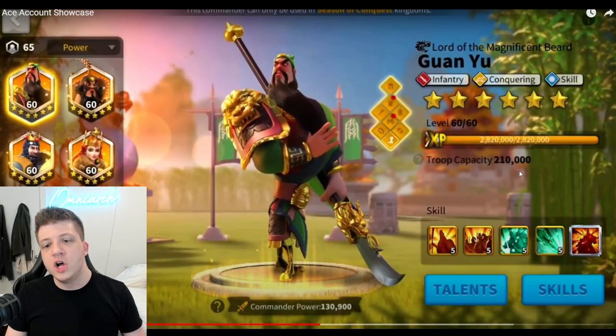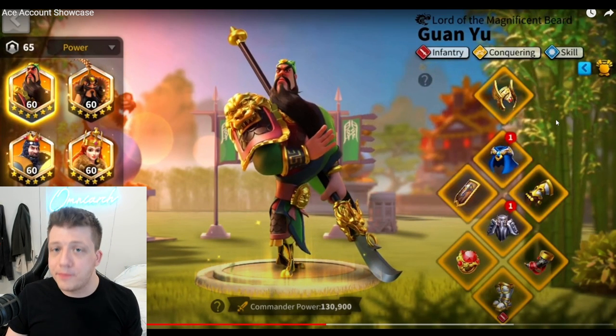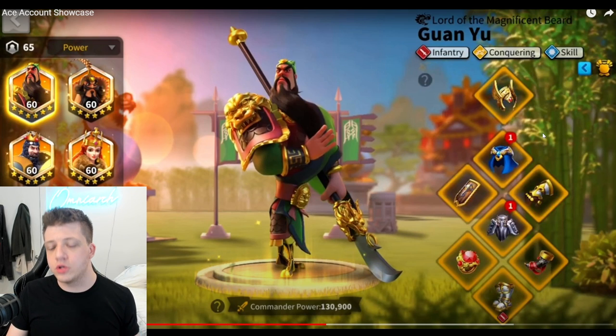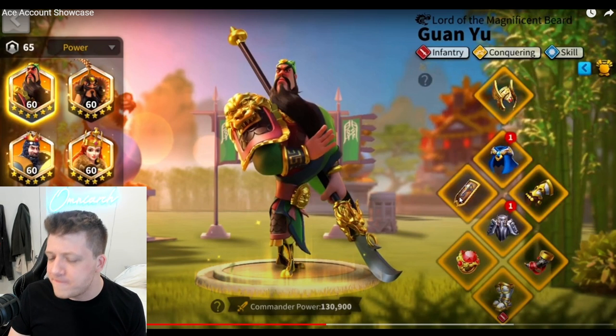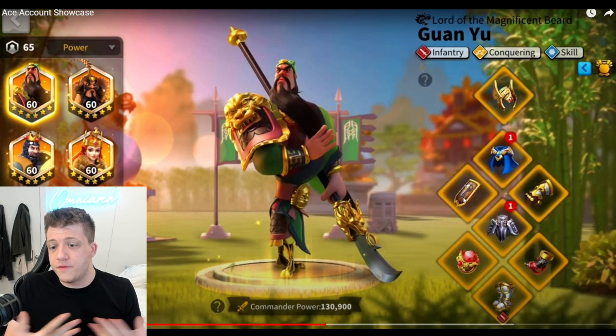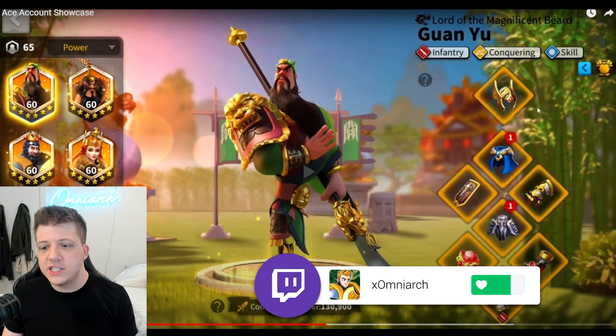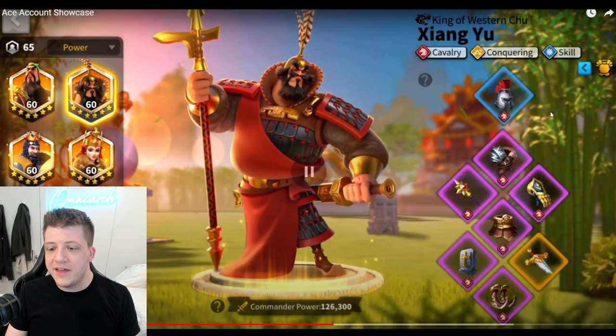Guan Yu has the absolute giga chad golden set — this is pretty much a free-to-play player, and we've got a beautiful all-golden set. Now, the golden shield might be questionable — I feel like it requires a talent to be worth crafting and be meaningfully better than the blue shield. Looking at the cavalry set, this is a really good set for free-to-play and low spenders, pretty much the same set I use except he's got the golden dagger on here.